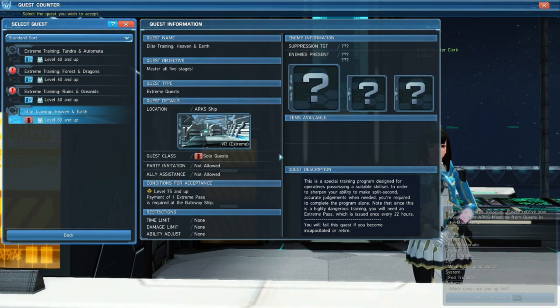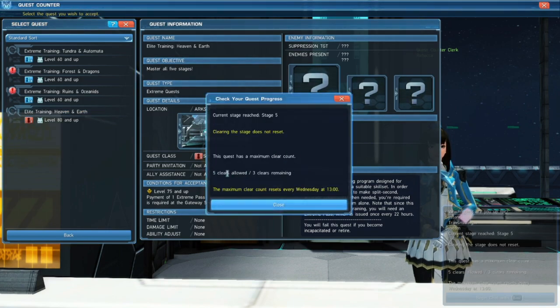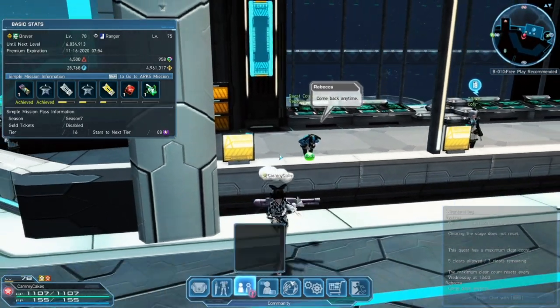the following stages have a good chance of having your weapon resisted by the enemies. So if I'm using a rifle and I fail a stage order, then the enemies in the next room might have rifle resists, which means I'm doing less damage, and that makes it a lot harder. I have 2 clears on this, 3 clears remaining,